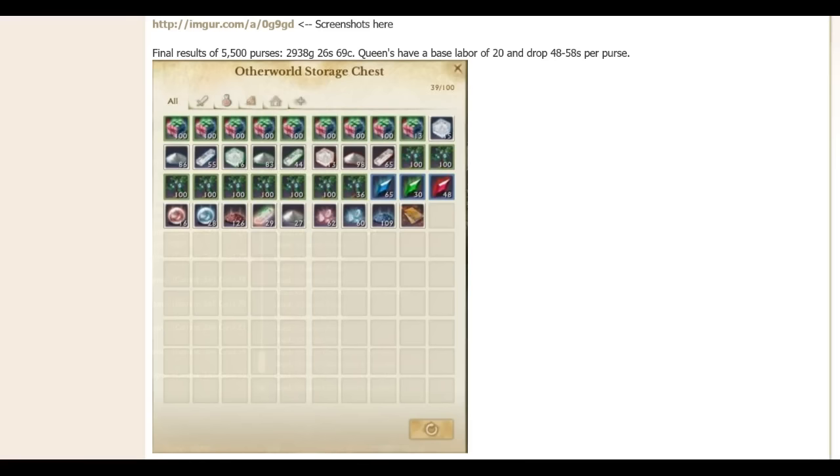With 2.9 here live, we've been able to look at some coin purse data. This is from the public test server — 5,500 coin purses, thanks to malfunction on the official forums. He did a nice sample size there, giving us some great information on this.